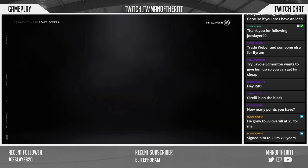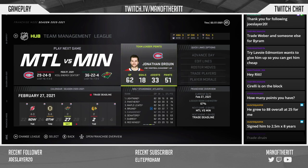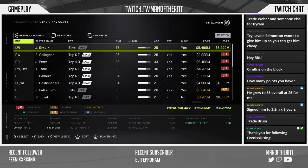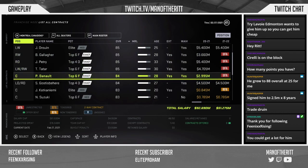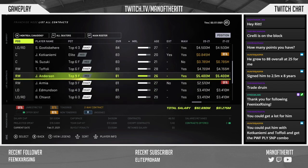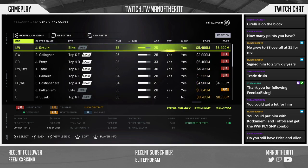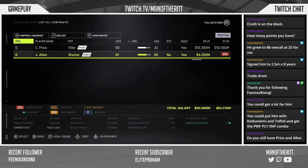I'm stumped. I'm starting to lean toward not going for the cup this year and building for the future instead. If we do that, I'll show the contracts one more time so we can see who to get rid of and who we can try to re-sign. I still have both Price and Allen — we could potentially ship off Allen, who's freeing up 4.2 million next year anyway.